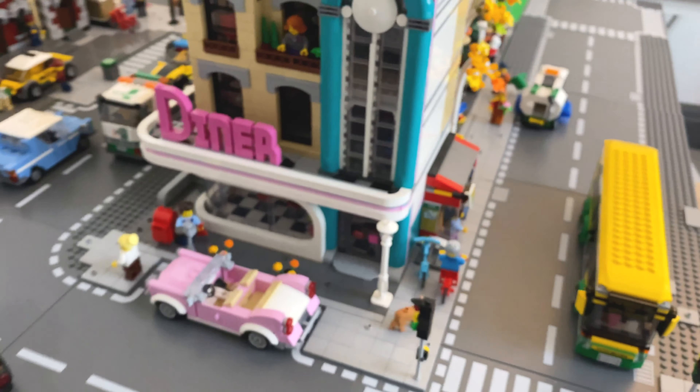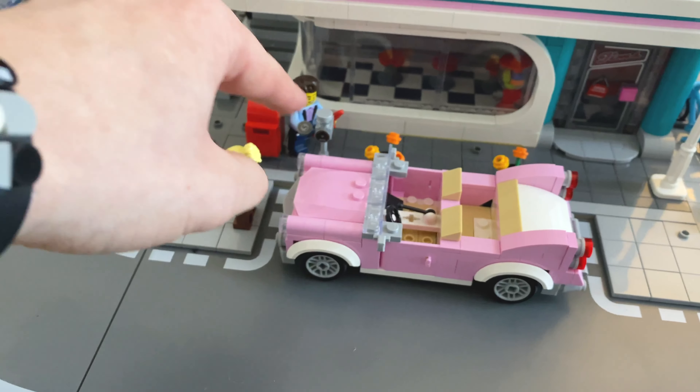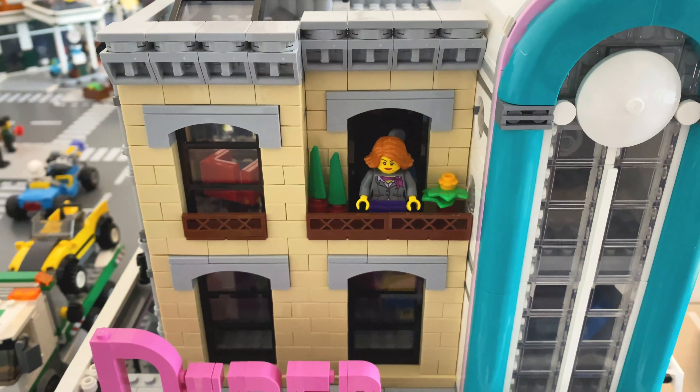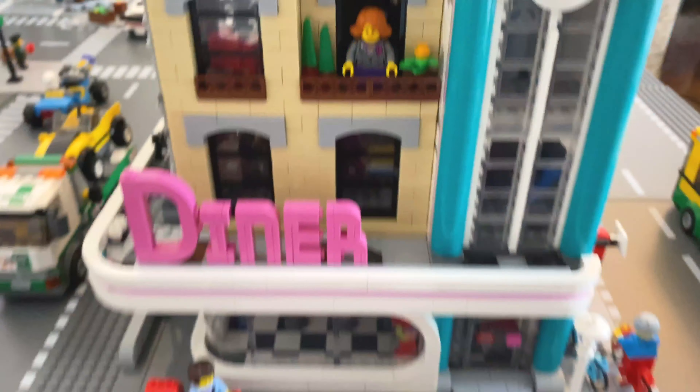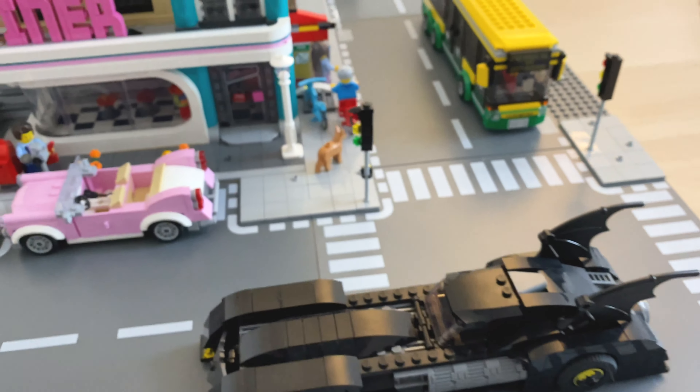The bus is really really nice, though it's very big so I might modify it to make it a little smaller. We've got the grandpa and his granddaughter waiting at the bus stop — all modified — on the side of the diner, as well as this guy waiting to commute with his dog. Then we have the extra traffic lights over here, which I think looks pretty cool.